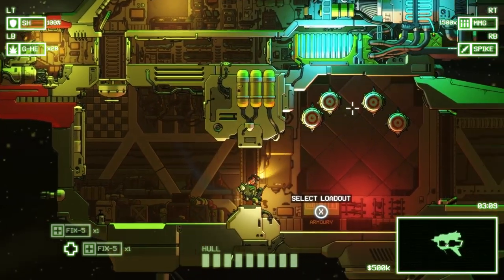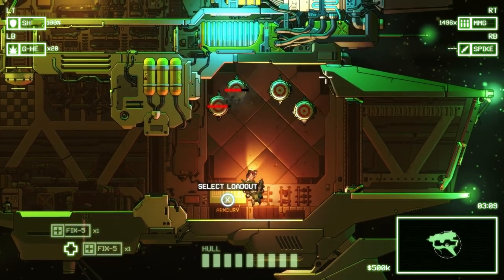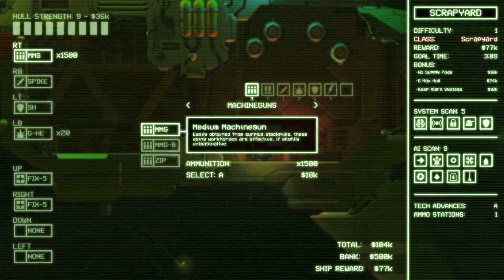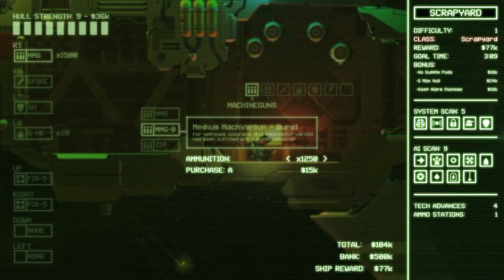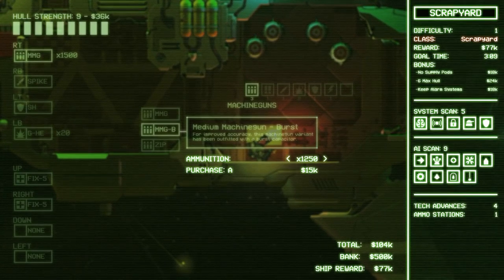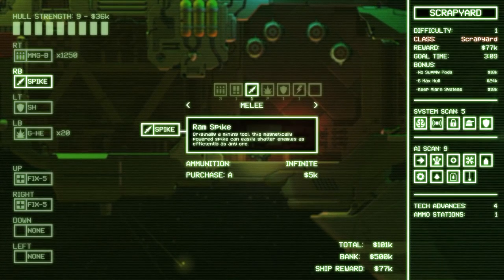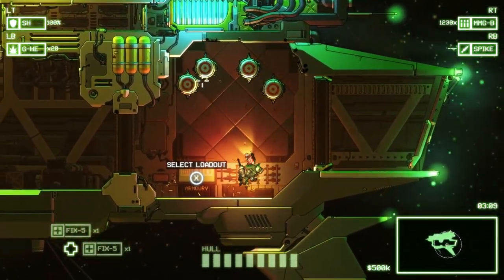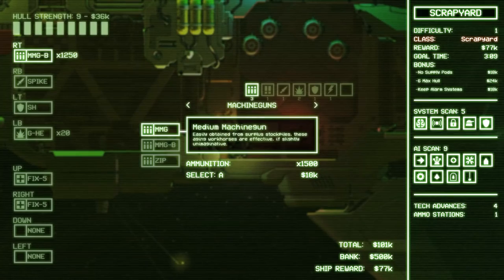So this is what it looks like to play the game. You've got your little targeting reticule. I'm using an Xbox One controller — it does support game pads. You can change your loadout depending on how many things you've unlocked in the game. So I can change my machine gun to like a machine gun burst. And you can choose to buy more ammo as well, but you do have a monetary value to start with — right now I've got about 500k in the bank. I'm going to go back to my rapid fire machine gun, which is what I like better.